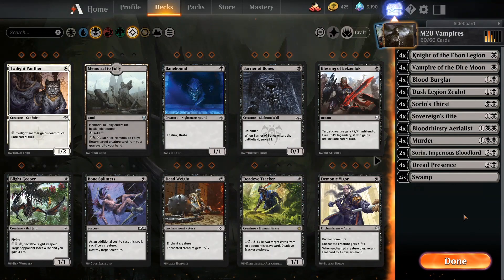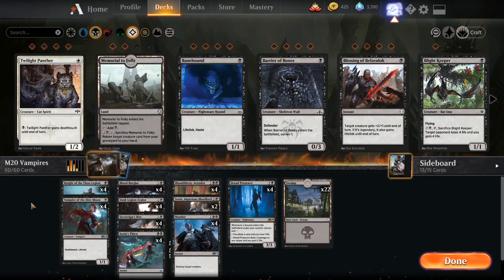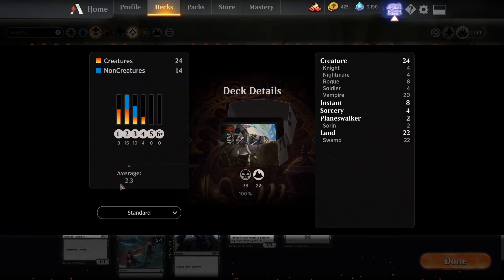So it's Mono Black, 60 cards. I'll switch over to this layout to show you the mana curve. It's a 2.3 average curve, 24 creatures, 14 non-creatures. So it's a go-wide strategy — lots of creatures, kind of a black aggro deck to some degree. Mana cost average of 2.3. It's pretty much vampires — 20 vampires.